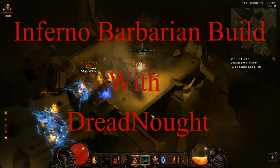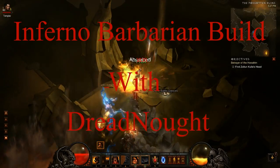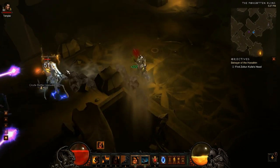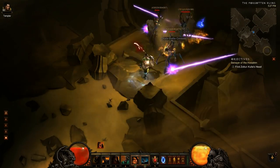Hello everyone, this is Dreadnought, and today we're going to talk about being a barbarian in Inferno mode. If you've done Inferno, then you know that survivability is a big issue because things hit so hard. So we're going to talk about how you're going to switch your stats up a little bit when moving from Hell to Inferno.